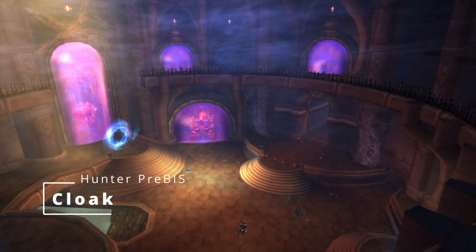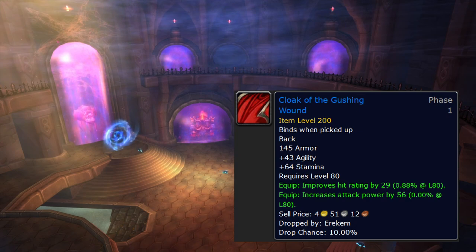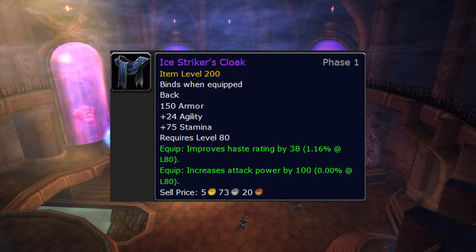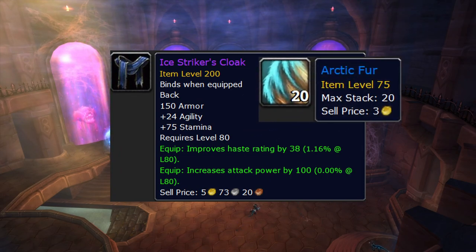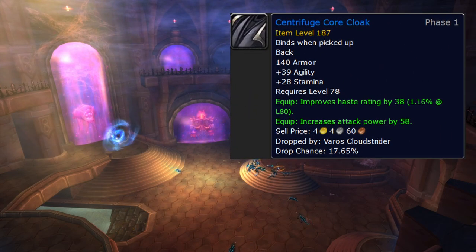Cloak — this one sucks. Our best cape is Cloak of the Gushing Wound from Erekem in heroic Violet Hold. If you've done Violet Hold, you know why this sucks — he's not guaranteed to spawn, he can be the first or second boss, and the drop rate isn't even particularly high. It's going to be a massive pain to get, and what makes it worse is we don't have a lot of other options. Ice Striker's Cloak sucks — it takes two Frost Lotus and haste is not what it was in TBC.